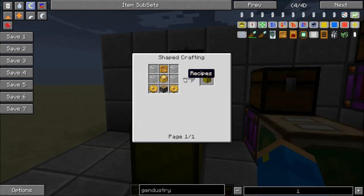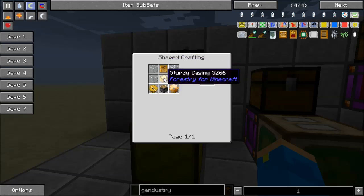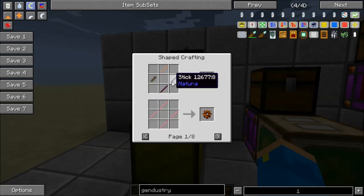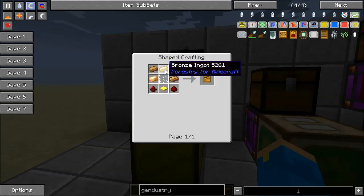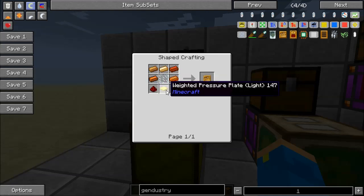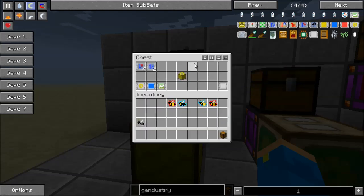The industrial apiary's recipe requires two pieces of glass, a bee receptacle, a sturdy casing, a piston, and two bronze gears. The sturdy casing requires eight bronze, the bronze gears require wood gears, then stone gears, and finally bronze gears. The bee receptacle is a Gendistry item requiring five bronze, a glass pane, two redstone, and a weighted pressure plate — which is actually a gold Minecraft item. It's not too difficult to make as long as you've got the bronze.